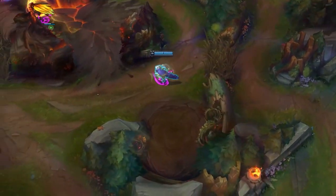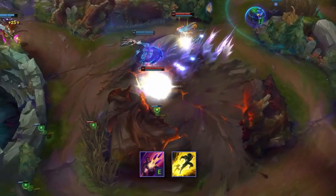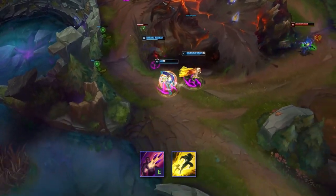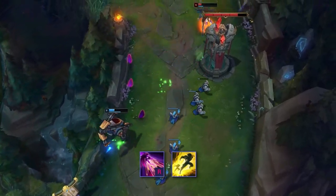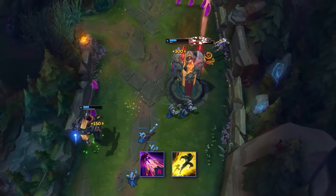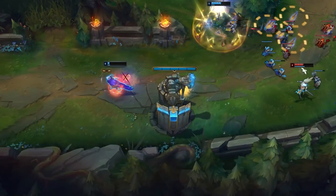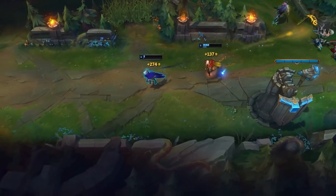Just a couple of quick tips to finish off. Combining your E with your flash is key to securing kills at all points in the game and also keeping yourself alive by proccing the root more easily. This will also allow you to hit multiple targets that are in different positions using the same E cast. You can also use your flash during your ultimate animation, which will allow you to gain further distance when escaping or chasing, and is great for setting up mass snares on multiple opponents in team fights. Enemy players will often not think about where your feathers are lying, and you can use this to bait out an opponent and re-engage — an easy way to pick up free kills.